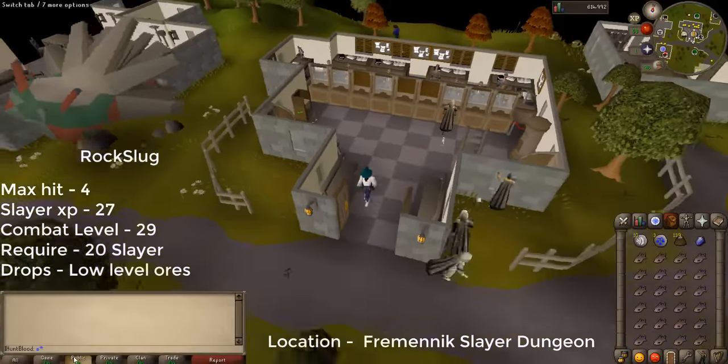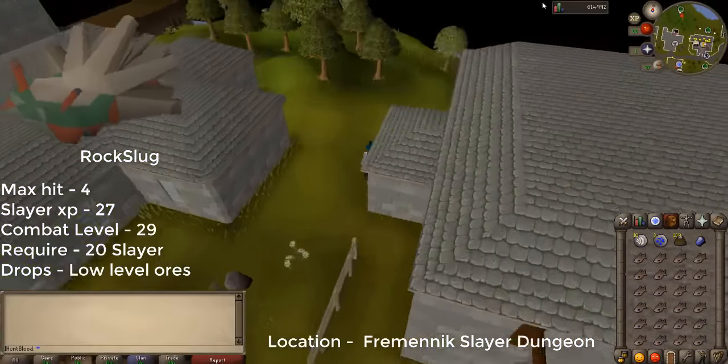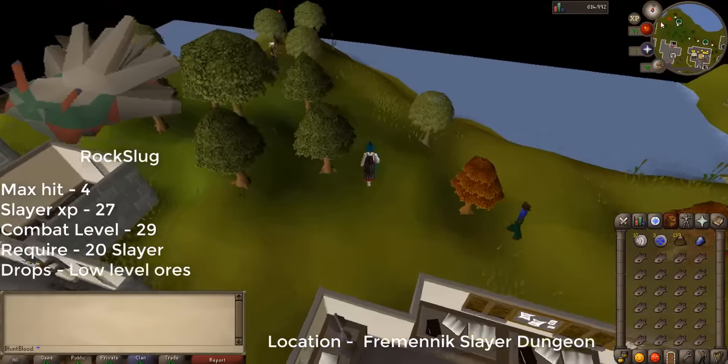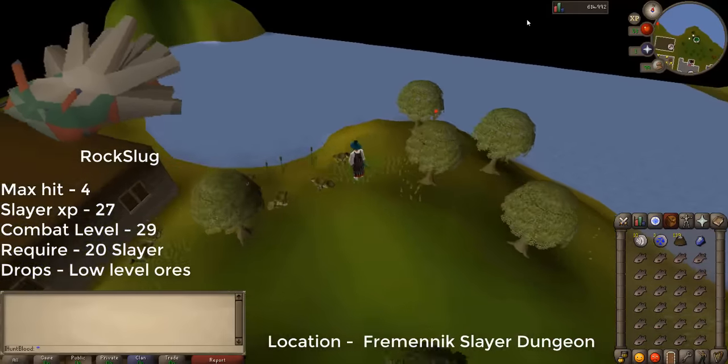Hello there guys, this is ihanblood and today I am doing a slayer guide on rock slugs. Rock slugs' max hit is 4. They give 27 slayer XP each kill. They are level 29 combat and they require 20 slayer to kill them.